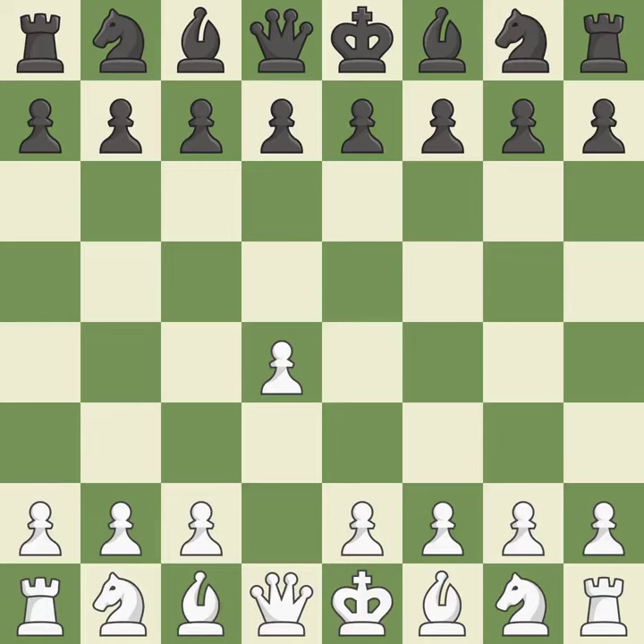Opening with the queen's pawn. The Indian game begins by controlling the important e4 square with the knight rather than a pawn. By taking control of the crucial d5 square and creating a space on which the knight can move to c3 without obstructing the c-pawn, move c4 helps to create a strong center.